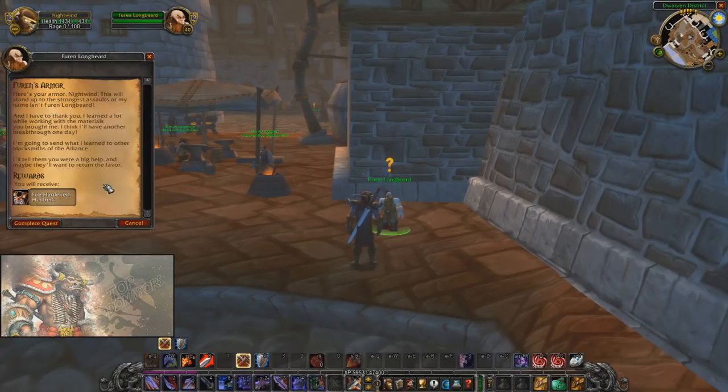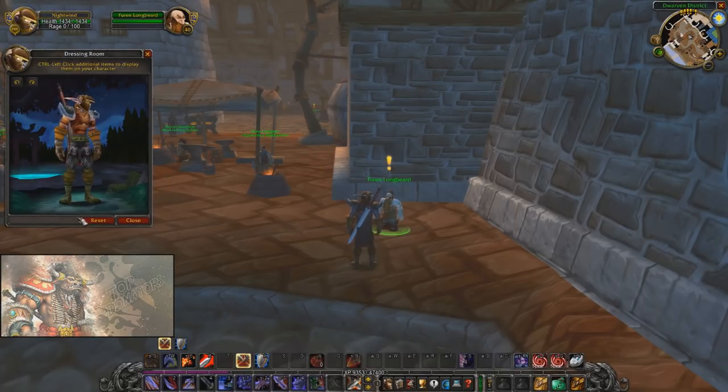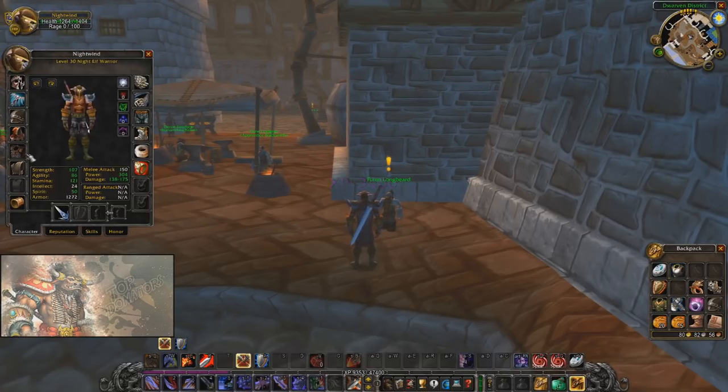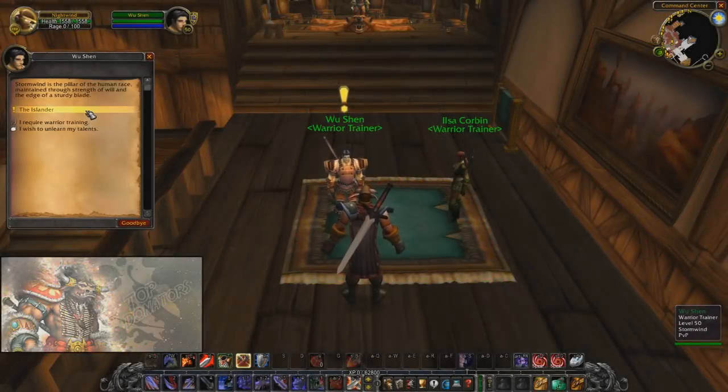After bringing all the materials, Fern says 'This will stand up to the strongest assault, or my name isn't Fern Longbeard' — and you receive the Fire-Hardened Hauberk. It's a very nice armor piece for early in the game. You'll get it around level 30, unless someone carries you through Razorfen Kraul or Stonetalon Mountains, since you need to be about level 26 to actually survive there.